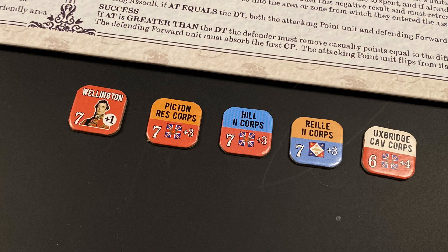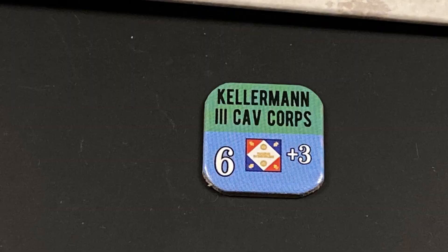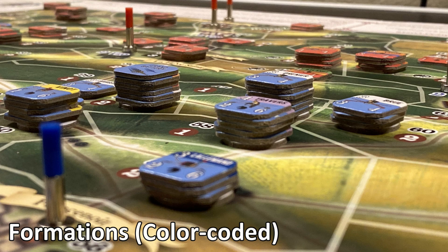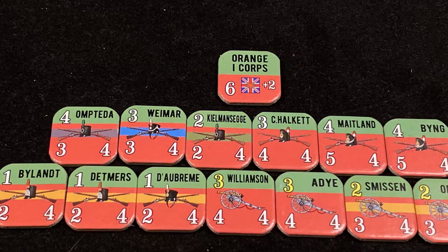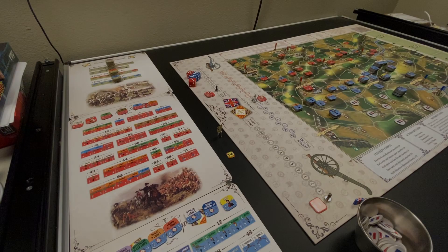Commanders and leaders are not placed on the map, but outside of the map in front of each player, and they are used to activate units and conduct special actions. Their front side denotes they are active, and their backside denotes they are spent or inactive. Units and leaders are assigned to color-coded formations. For example, the French second corps is denoted by the orange bar on the top of the counters, and the Anglo-Allied first corps is denoted by a green bar.